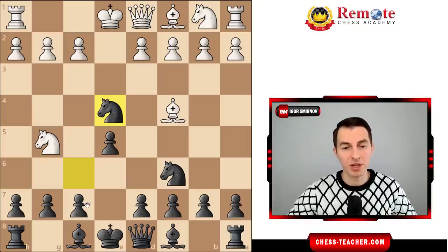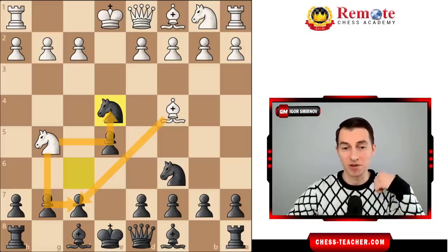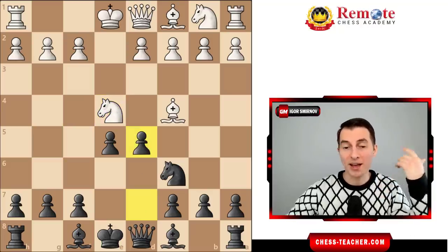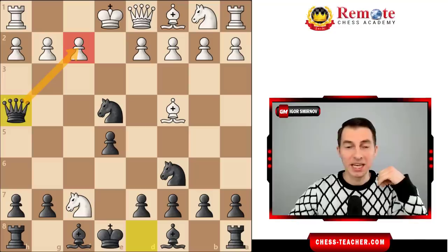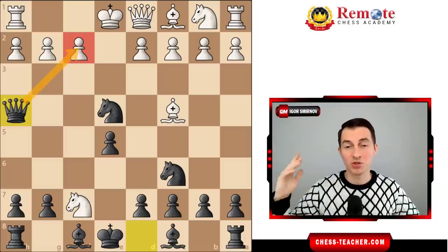You allow white to capture with either knight or bishop, or to win the knight, but actually it's a lot trickier than that. White cannot easily win the knight because pawn d5 gets it back with a favorable position. Very often your opponent takes there, hoping it forks the queen and the rook. But you play queen h4, threatening checkmate, giving you a very strong attack. It's hard for white to figure out what to do, and in most variations you just win.